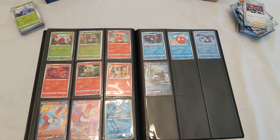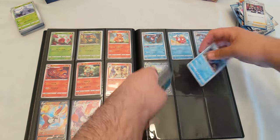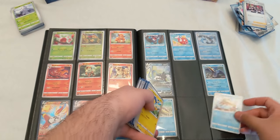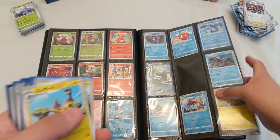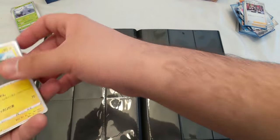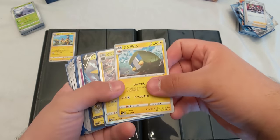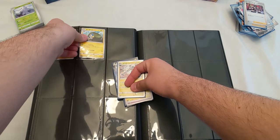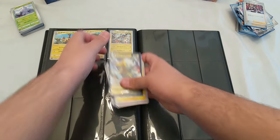Let's keep going. 24 — okay so 24, 25 is Barraskewda. Helioptile. Wait — yeah because Grubbin is Grass type according to this set, obviously. All right, I think it goes there. Boltund V.